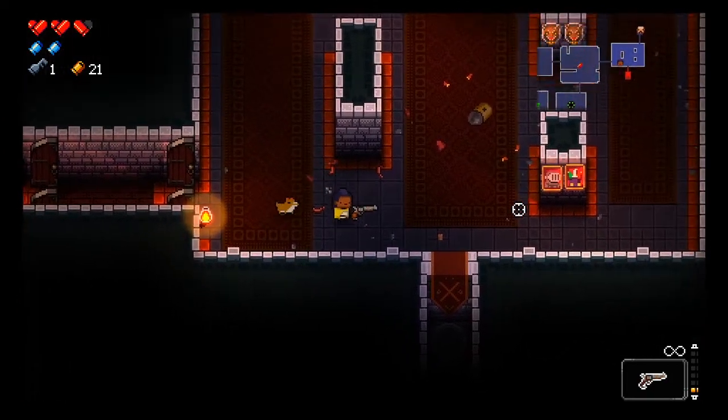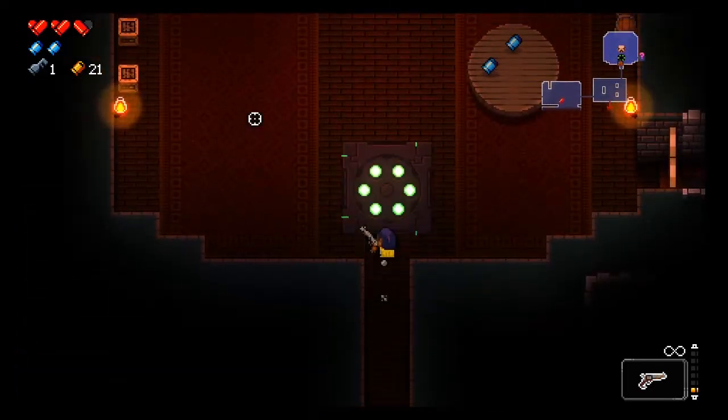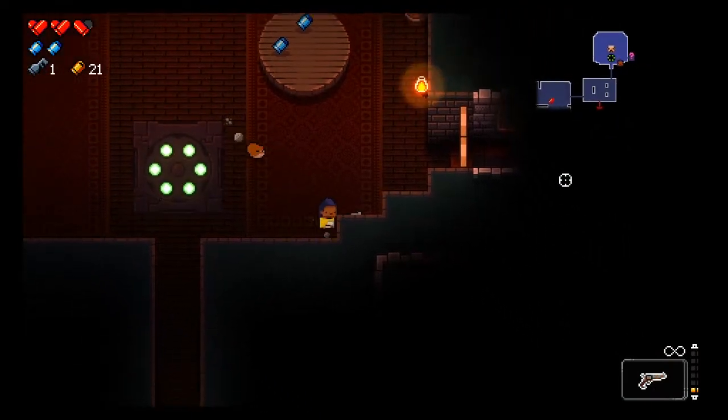I want to come in and just walk into this. All right, we have a shop. Maybe there'll be a different gun in here we can duct tape to. There's a gas mask, which I think is immunity to poison.